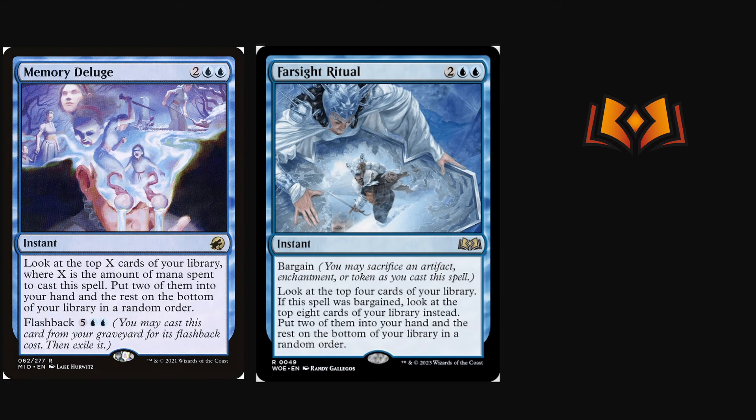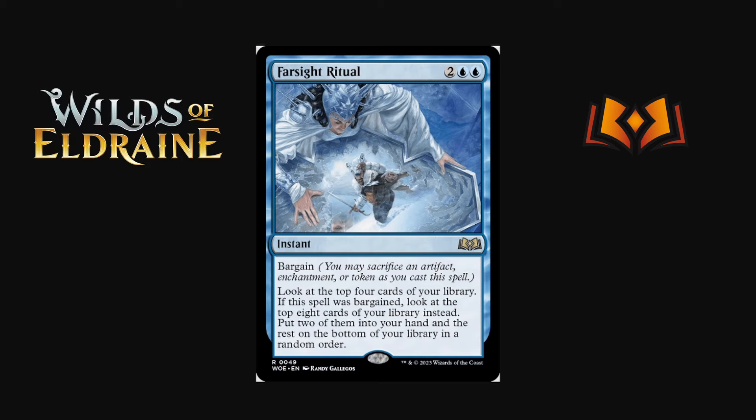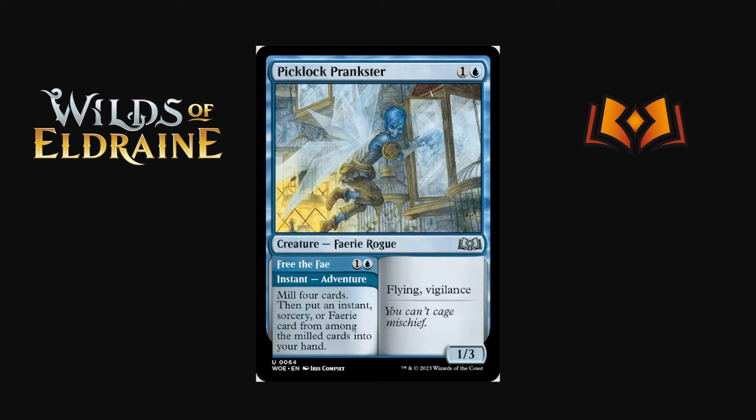Farsight Ritual is two blue blue instant with bargain — a new mechanic where you may sacrifice an artifact, enchantment, or token as you cast the spell for a bonus effect. Here you look at the top four cards of your library; if you bargained, look at the top eight instead. Then put two into your hand and the rest on the bottom. Four mana to look at the top eight and put two in hand is obviously very strong. I expect Farsight Ritual to see some play depending on whether there are enough artifacts, enchantments, or tokens in the decks that want it.